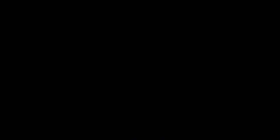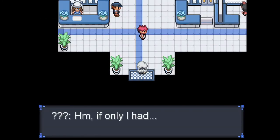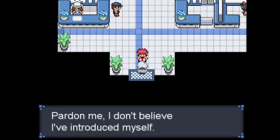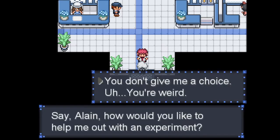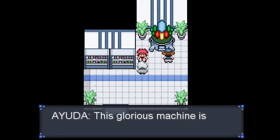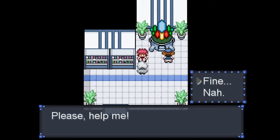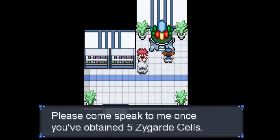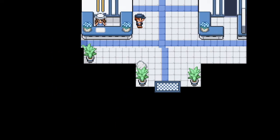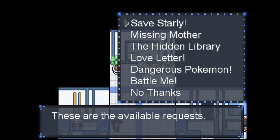Without any more delays, let us get started. Oh, I forgot about this — this is the Zygarde cells. I'm just going to skip through this; I don't think anybody really cares. It's pretty much the guy that gets you started and wants you to find all the cells around the region. I never really cared to do it but maybe one day we'll get into finding them all.